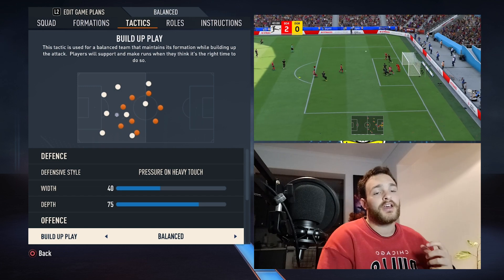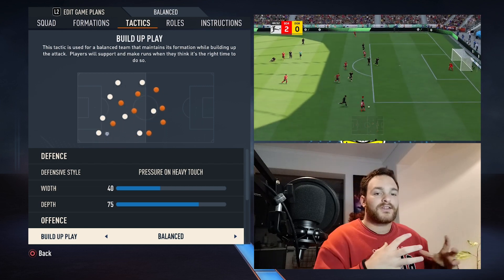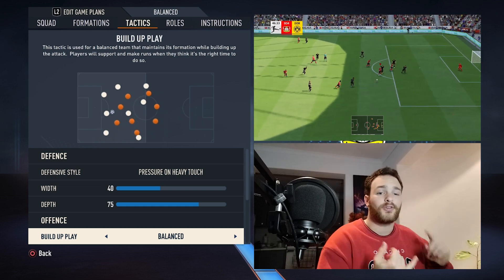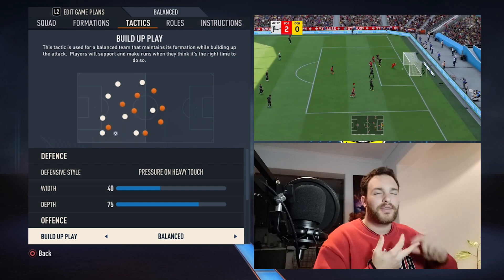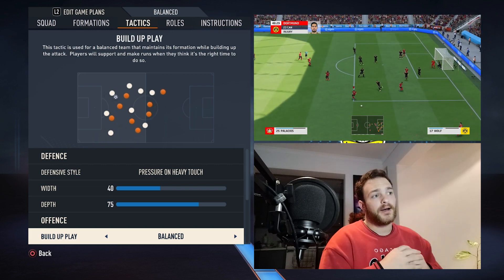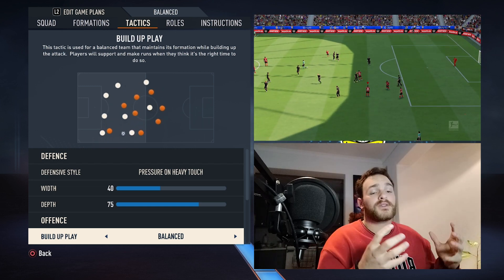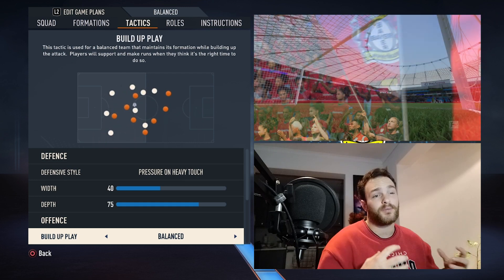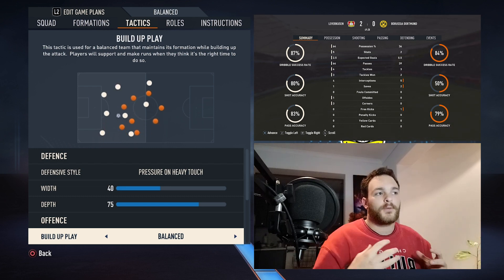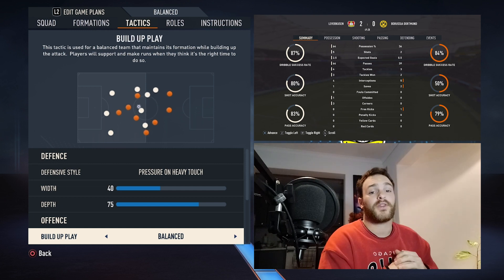As for the build-up play, it's set to balanced. Xabi Alonso would potentially like to play a more position-based, slow build-up, but this team is built to run, so a balanced set of instructions gets the best of both worlds — you can counter-attack, play a slow possession-based build-up, or hit long balls from the back. Tapsoba is really good with crossfield diagonal balls. It's very much a Liverpool-esque thing where you invite the opposition onto you and then play one big long ball over the top. Your wing-backs are always open on the wide touchline for the crossfield ball.